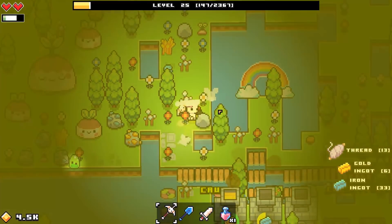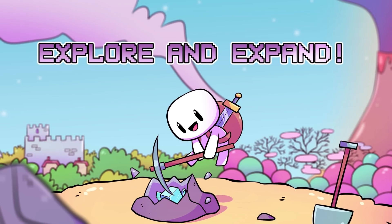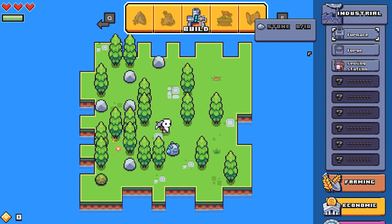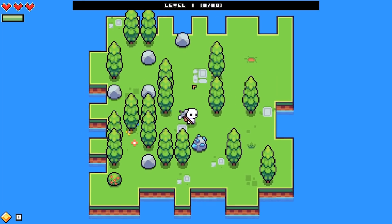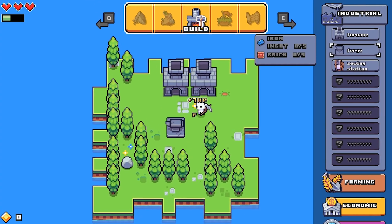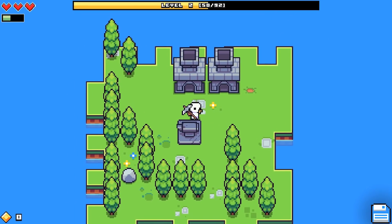Forager is a cutesy pixel art crafting game all about mining, exploring, and foraging, and things kick off on a single small island. The game starts you off with a few objectives to teach you the basics — build a furnace, build a forge — and then it kind of lets you take the reins from there.